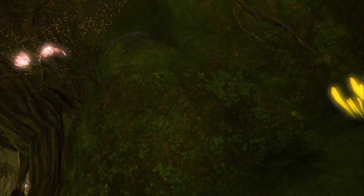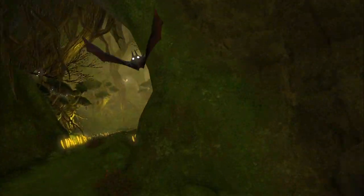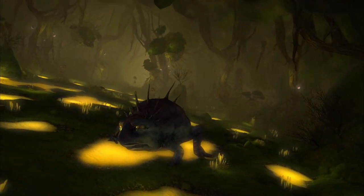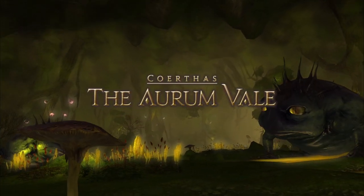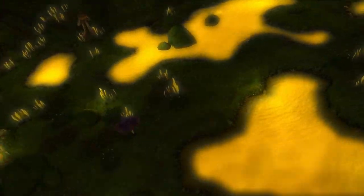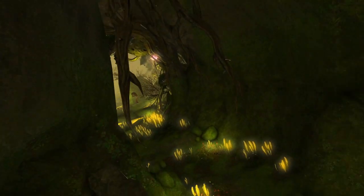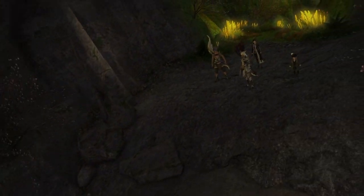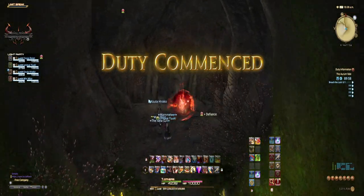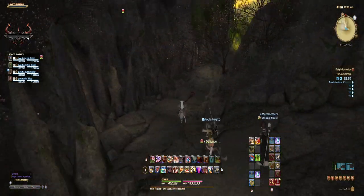Hello all, 4PlayerSquadGaming here and this is our Final Fantasy XIV Dungeon Guide series. These mining caverns were rumoured to be full of mithril, but instead they are full of gold, but not the sort to make you rich. This is the Aurum Vale. This is an optional dungeon that can be unlocked at level 47 by starting the quest Going for Gold. A lot of players completely miss this dungeon and unlock it much later in the game, however in my opinion it is well worth doing.